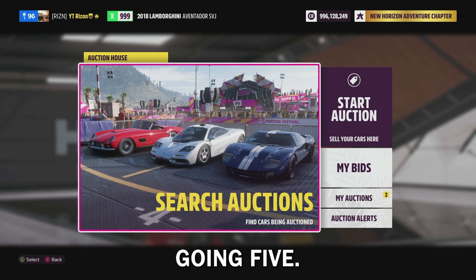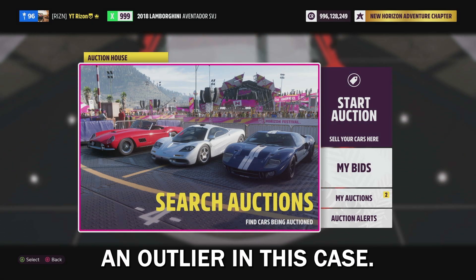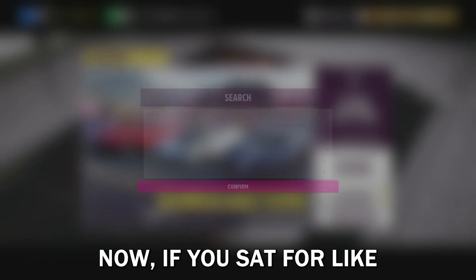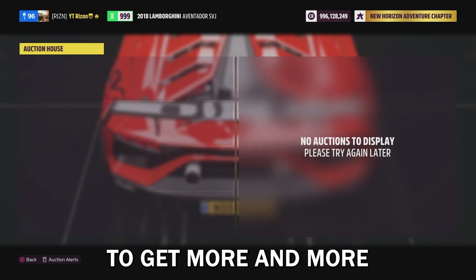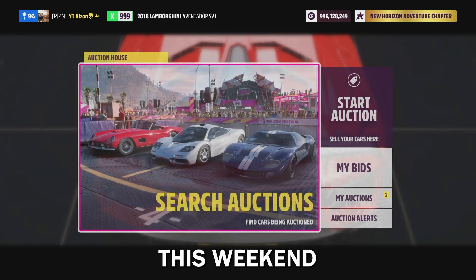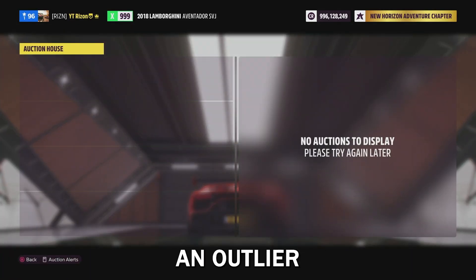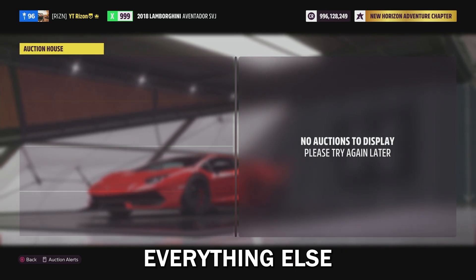Currently at number five, we're going from five — not as rare — up to number one, the most rare. This car is probably an outlier because Forza has dropped its price so much. It's very hard to acquire right now. If you sat for five to ten minutes chances are you'd get one, but they're not readily available on the auction house. This car was released this week, so it's only going to get more and more rare as the price goes up.